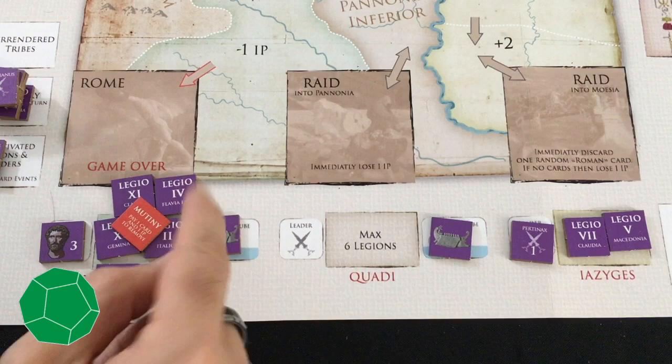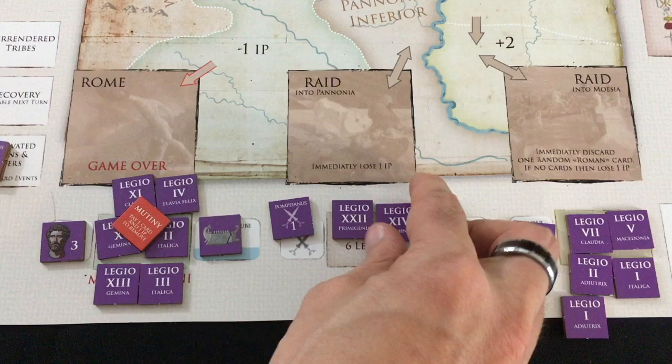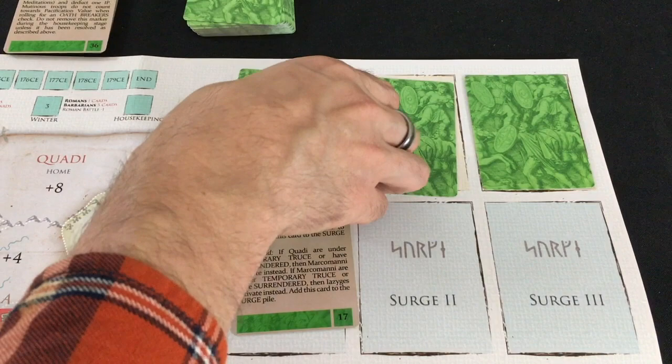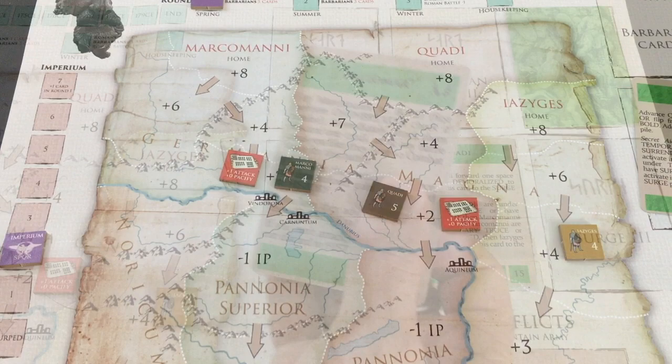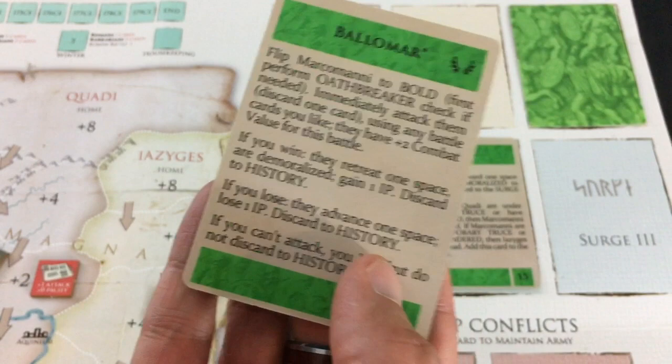That was an ugly year — let's hope spring goes better. Year three: I decide to leave the Quadi mostly unopposed with just two legions and focus the main army on the Marcomani. Three barbarian cards come: the Quadi activate twice — almost surging — and a card called Balamar forces me to immediately attack the Marcomani. But I have no cards to attack with. The rules say if you can't attack, you lose — and one of Marcus's troops goes to recovery automatically.